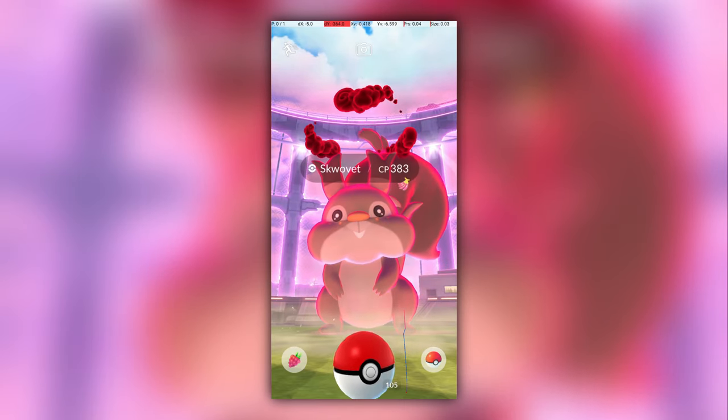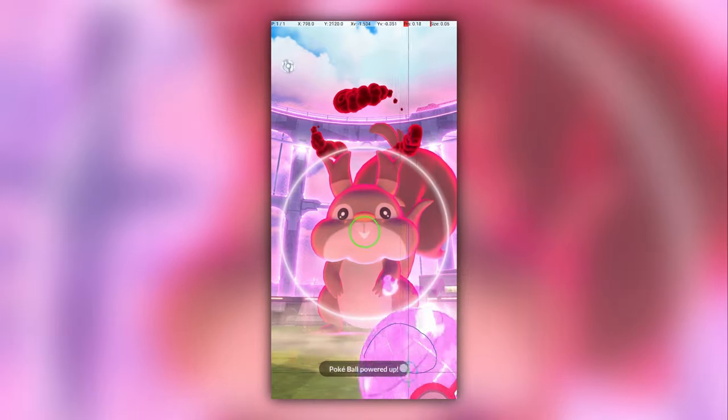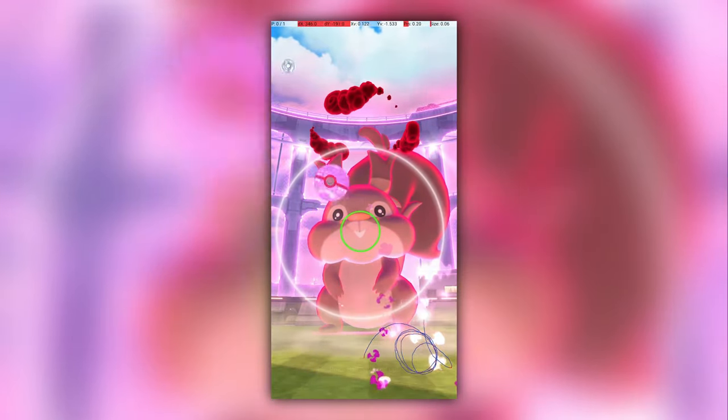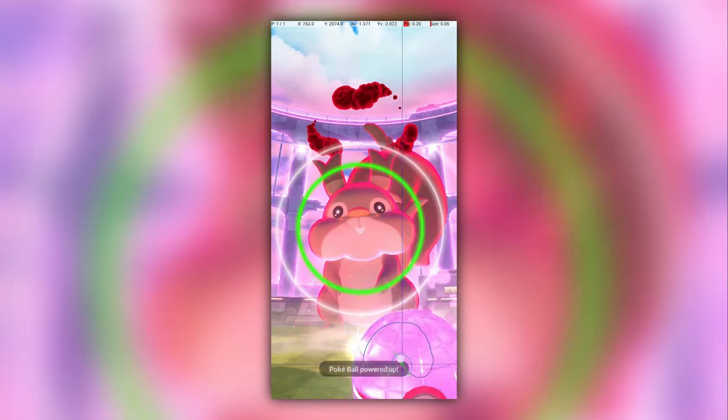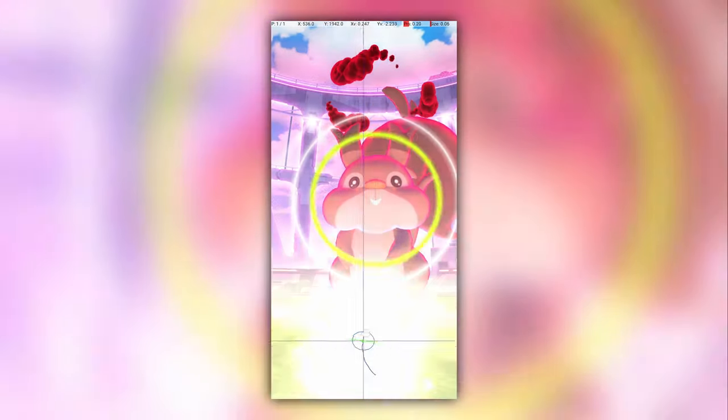Let's start off with Squavit. There's something peculiar about Dynamax Squavit's catch encounter. Unlike the other four Dynamax Pokémon currently available, Squavit's position during the encounter is randomized to one of three positions. It can either be in the center, slightly left, or slightly right.